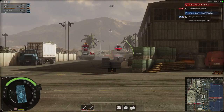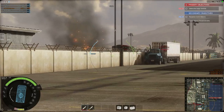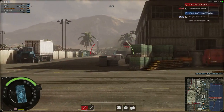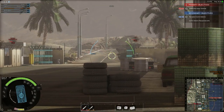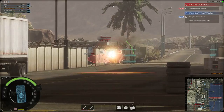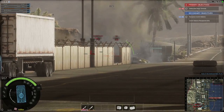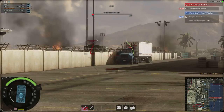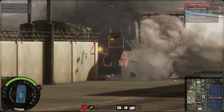Identify target. Good hit. Identify target. Hostile tank. Identify target. Direct hit. Target hit. Identify target. Hostile tank. Nailed him. Target eliminated. Good hit. Good hit. Target destroyed.